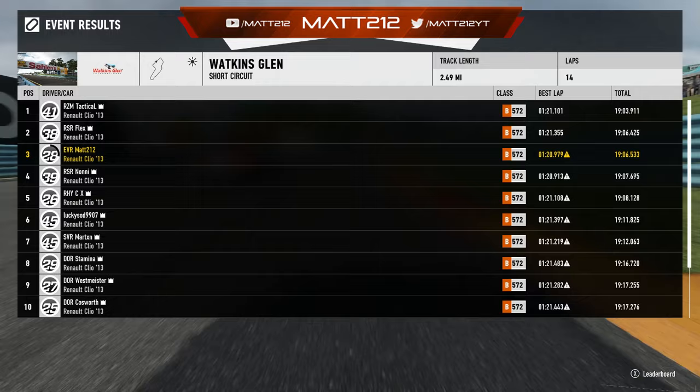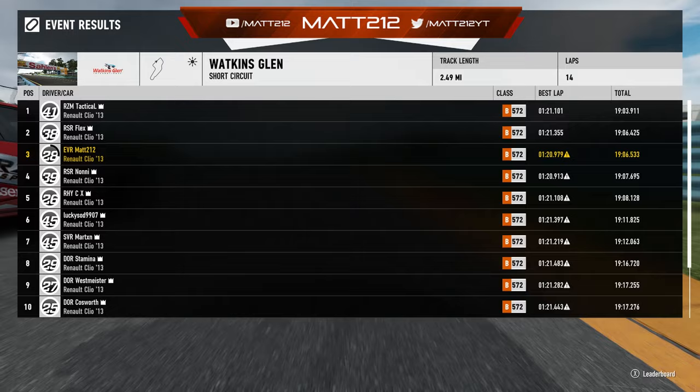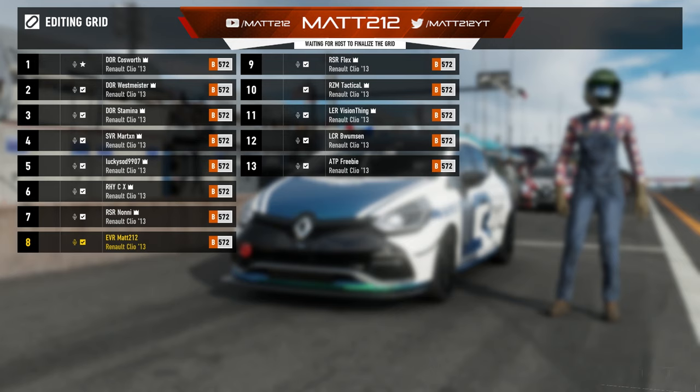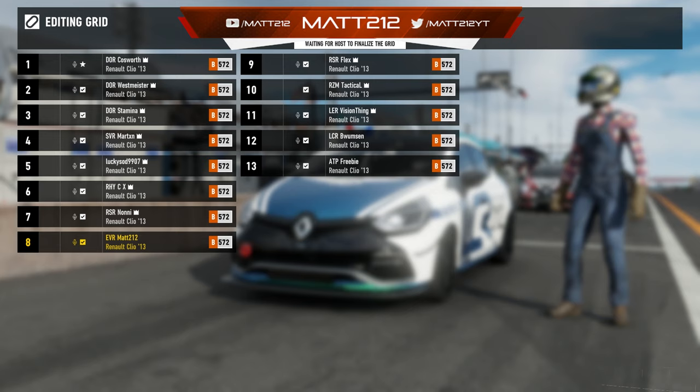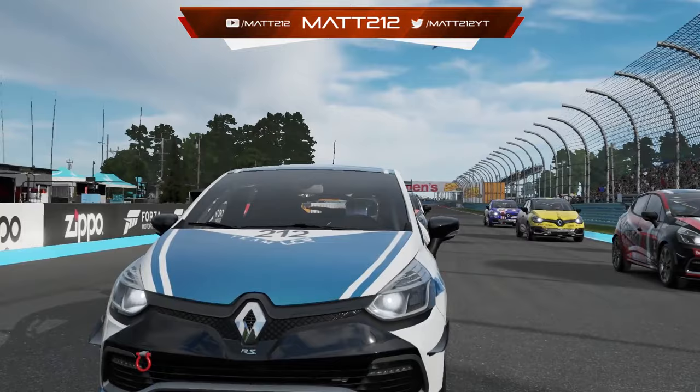Now moving to the more exciting, usually more action-packed races of the evening. With reverse grids and promotion/relegation, it basically worked out as two top-10 reverse grid races for races two and three. That means for race two we are starting down in P8. The grid: Cozzy, Westmeister, Stamina, Martin, Lucky Sod, Rye, Noni, myself, Flex, Tactical, then Vision, Wompson and ATP3B at the rear after promotion from B Lobby.